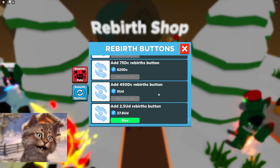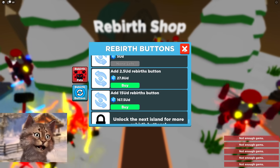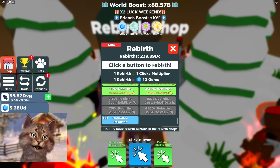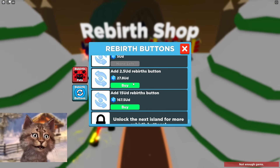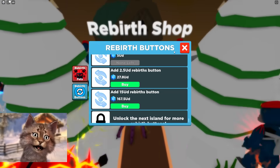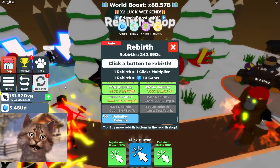Maybe I can buy this one — this one. Oh, I can't get that one. I'm so close. All right, come on. Boom. Here we go. Buy this one. Wait, how expensive is this? How expensive is that? Dude, that's a lot of rebirth. Okay, never mind. I can't get that.